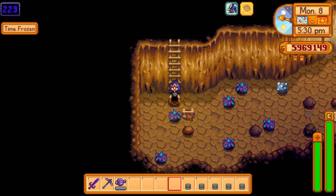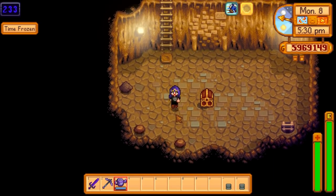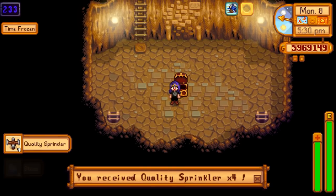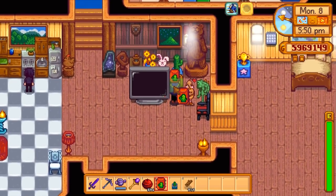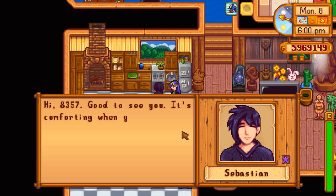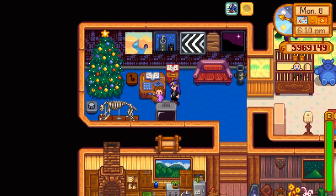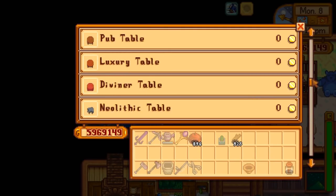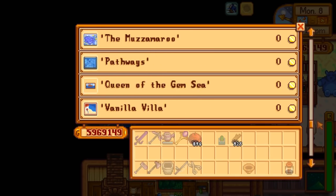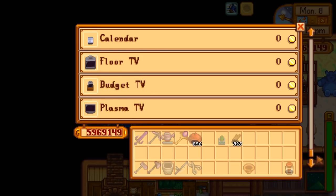I'm down here looking for some new stuff. I made a ton of staircases — you have an inventory of portable holes. Very rarely there will be a treasure room in a Skull Cavern. I'm on level 233. The staircases are faster because you don't have to wait for the bombs to explode. The night market might be the only place you can buy those new paintings.